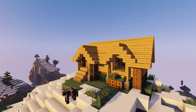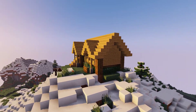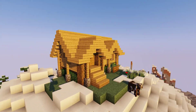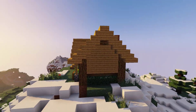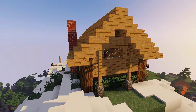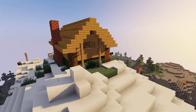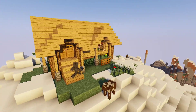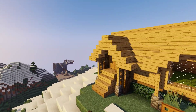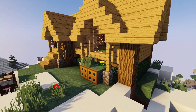Hey guys, it's Genetics and we're back in Minecraft. I've got a pretty cool thing here — it looks complicated but it's really not, it's just the roofing that's kind of hard. This is basically a simple little mountain cabin that I conjured in my mind. I stayed at a cabin in Tennessee in Gatlinburg when I was like 13 or 14 for spring break.